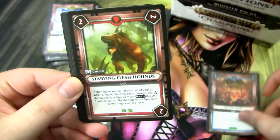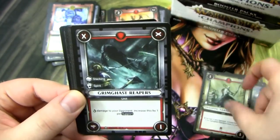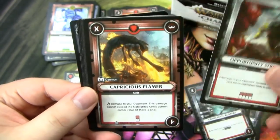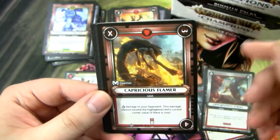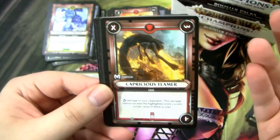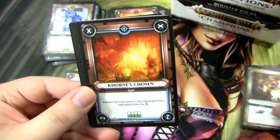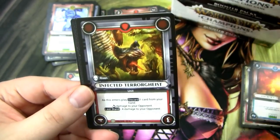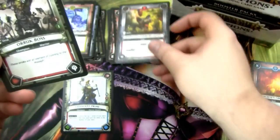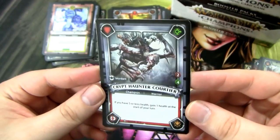I mentioned in the comments of the last box opening video that the Booster Scan cards actually don't come in booster packs — they only come in Starter Decks and in the packs found in the Founders. That's why I got eight in my Founders unboxing video. So we have a Divine Vengeance, Khorne's Chosen, and then a rare — Infected Terrorgeist, pretty good card. We have an Auric Boss, Grot Boss, and then a Foil Crypt Haunter Courtier.